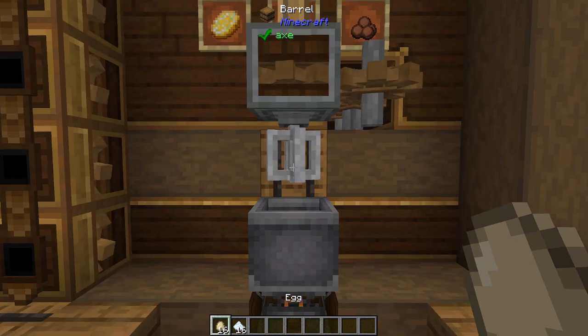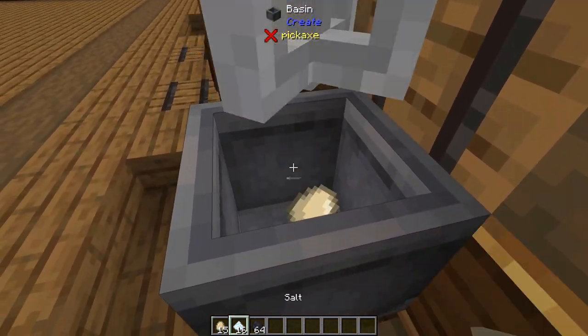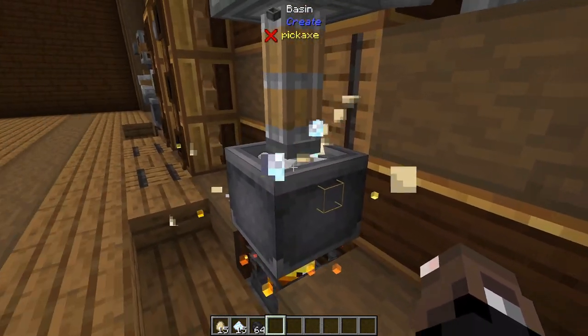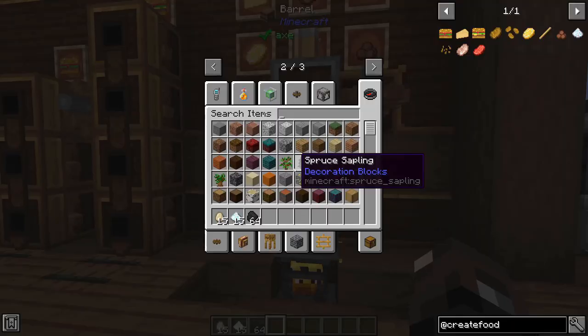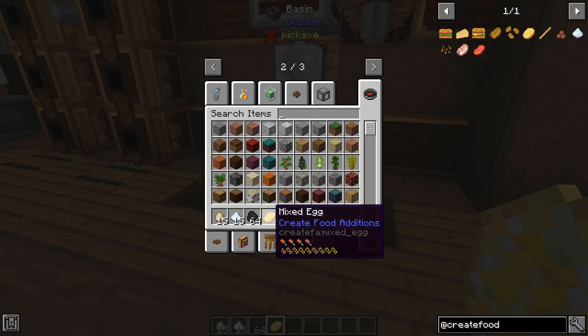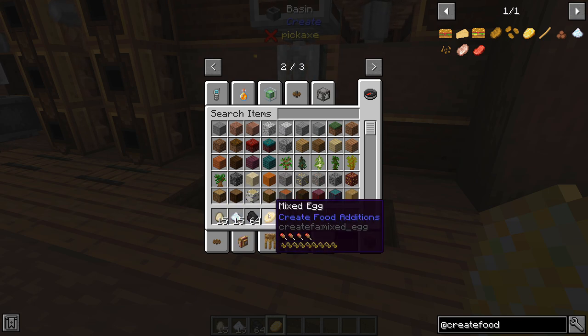As an example I'm going to craft up some mixed eggs. I'll throw an egg in here and a thing of salt, craft that up, it'll mix up and give me my eggs. It gives a very decent amount of saturation considering salt is really easy to make and eggs are kind of a byproduct of a chicken farm, so it's definitely a way to use your eggs and mix something good out of them.